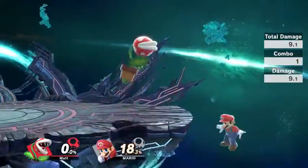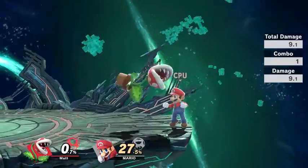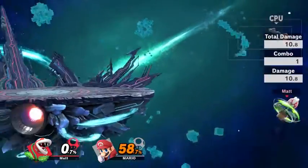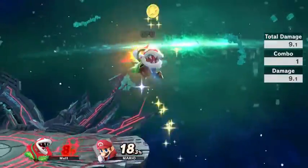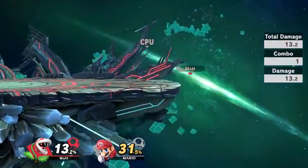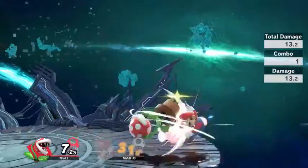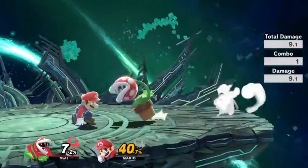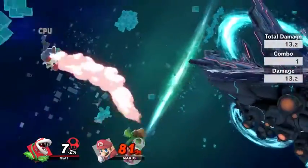Forward air is mainly Piranha Plant's combo tool out of down throw. You're not really going to get any true combos out of it, but it is good for forcing people off stage or for challenging people in the air when they're trying to come back onto the stage. So it's not a useless aerial at all — it's very good. It's just that combo potential-wise, don't look for anything off it.